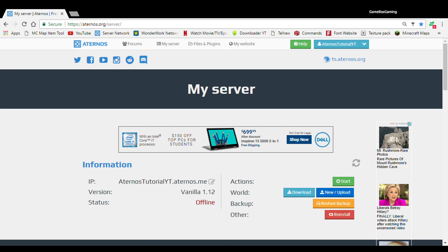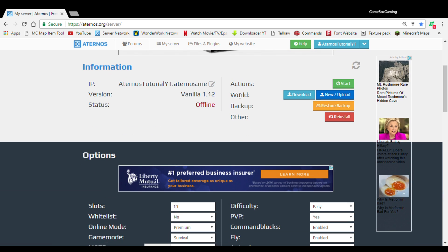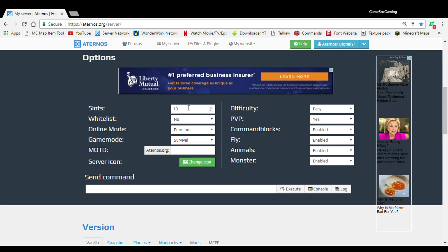Alright, so here we are in the brand new server. I created it — it's called Art DeNose Tutorial YouTube. Once you create an account, you gotta do a few more things before you start up your server. You could start up your server now, but let me show you a few tips and tricks so you can run your server. So these are options, as you can see right here — there's slots, which is the amount of players that can join your server.